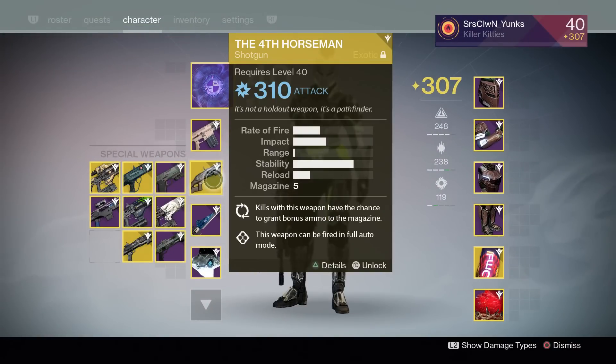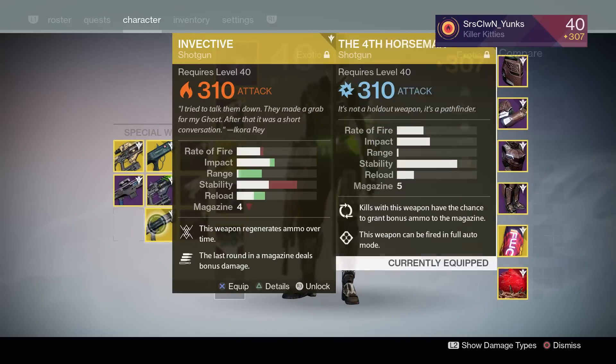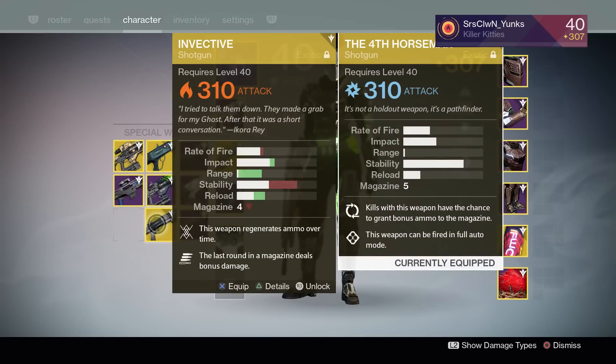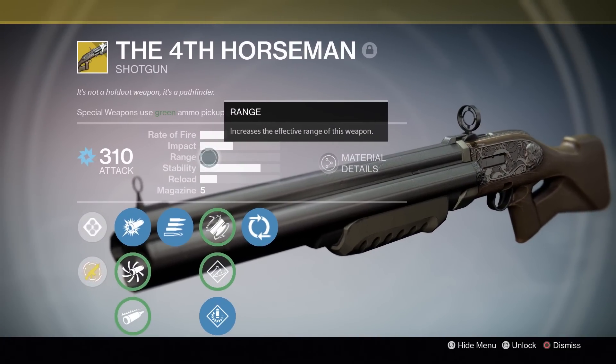The first thing I'm gonna do with the Fourth Horseman is compare it with the Invective, so we get a better idea of the stats. The Invective has less rate of fire, more impact, a lot more range, less stability, more reload, and less in the mag. So this is a high rate of fire shotgun with decent impact.